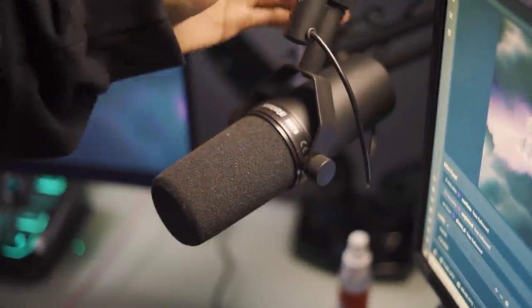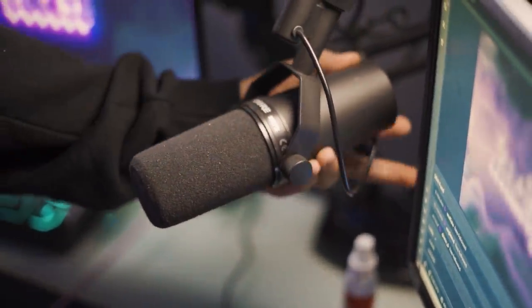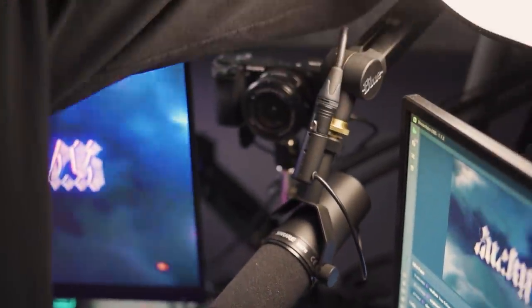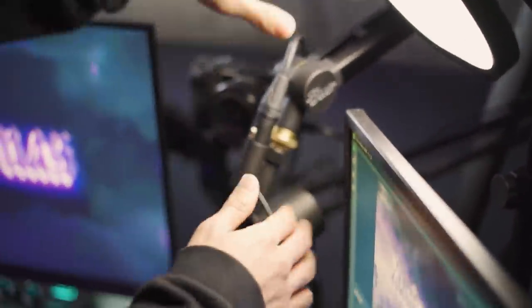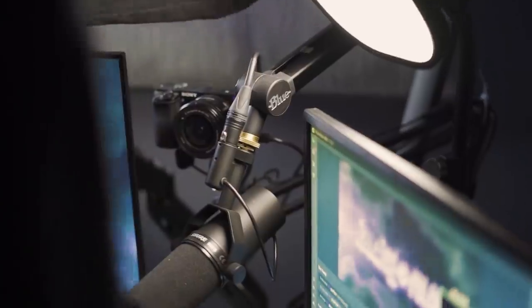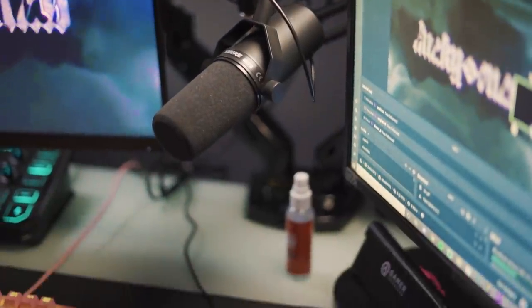Most importantly, the mic that captures my voice is the Shure SM7B — this was a gift from my boy JJ, who works with a lot of artists, and he said this was the mic to go with. I have the Blue Compass mic arm, which is really nice, though I kind of prefer an arm that goes down and then up. Eventually the cable will run through the arm itself, which is better for cable management.